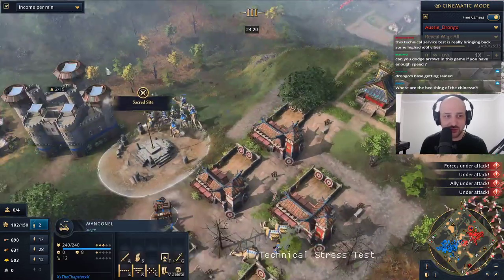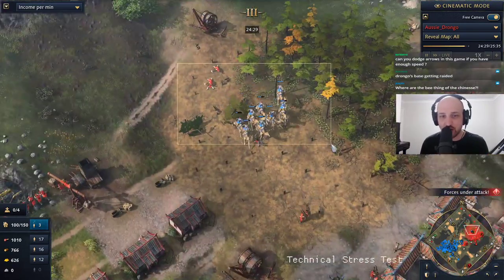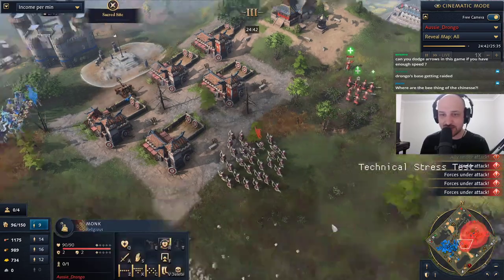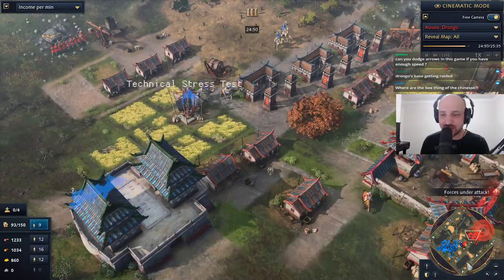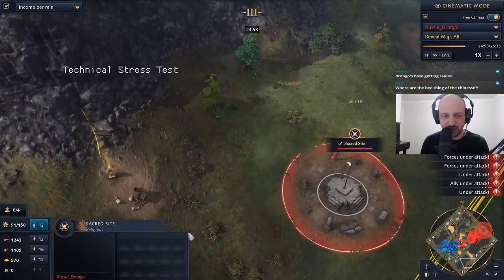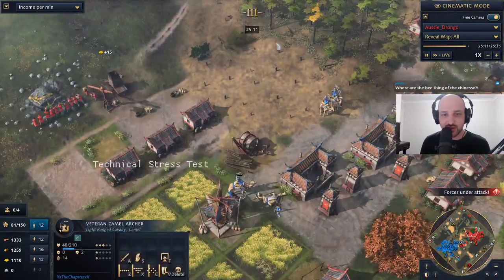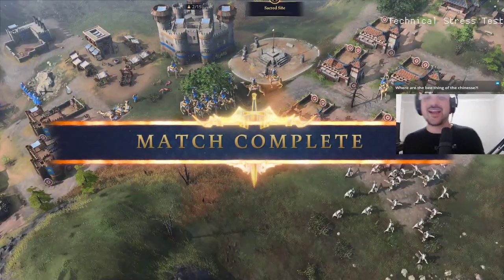We see the mangonels pushing forward for Chapster, while Aussie Drongo tries to maintain the high ground. Meanwhile there's a raid coming in for Chapster, hitting Drongo's villagers — he's got no real way to defend against these camel archer raids. These villagers get absolutely destroyed as they push in. You can see the mangonel getting some damage done — big damage. Drongo does have monks to help heal his units, but it's looking like too much damage is coming in. He does have the sacred site at the bottom of the map grabbed, which periodically generates gold for the player that controls it.